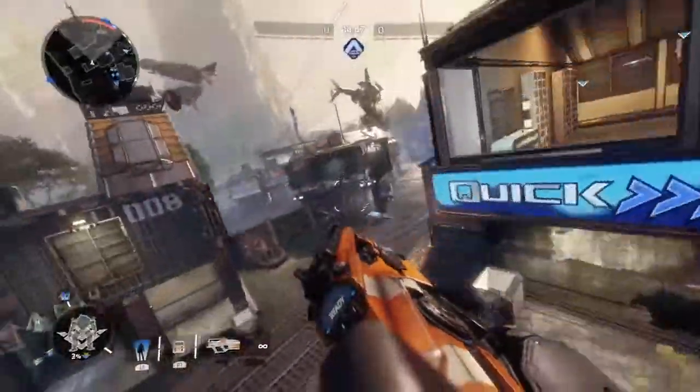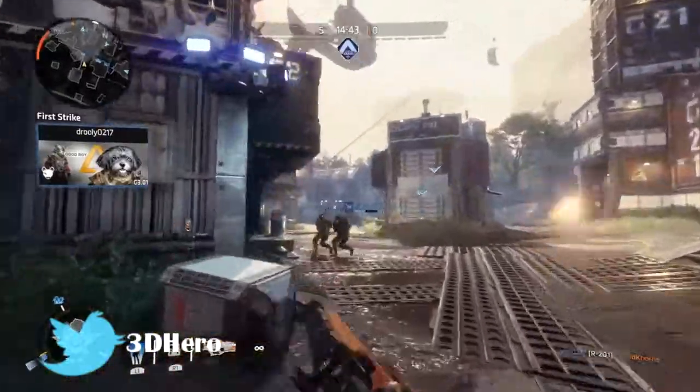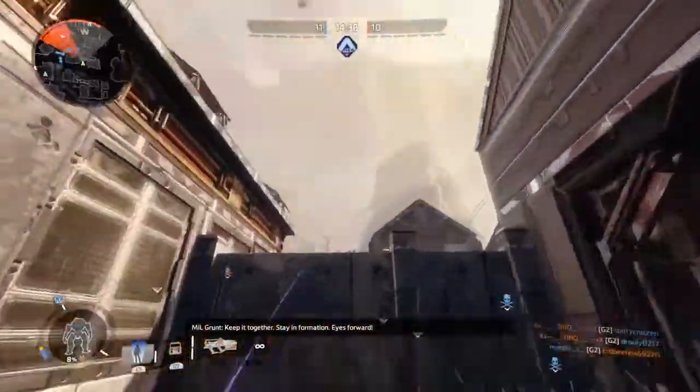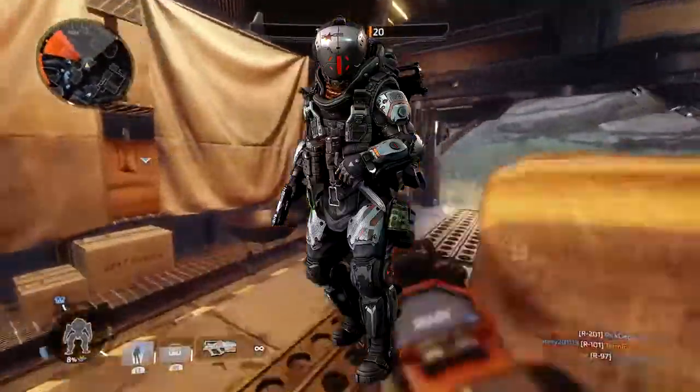Hello everyone, 3DHero here and welcome to today's latest Time For Two loadout video where I bring you new loadouts every once a week. Today's loadout is going to be focusing on a very colourful Apex Predator member who enjoys taking large amounts of drugs, killing militia and calling everyone scrubs. Yes, this loadout will be focusing on Crazy Kane of the Apex Predators.